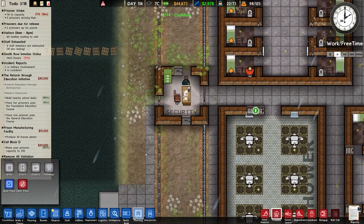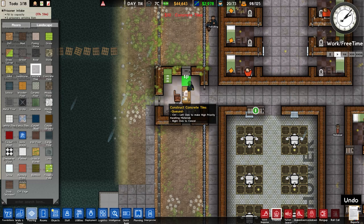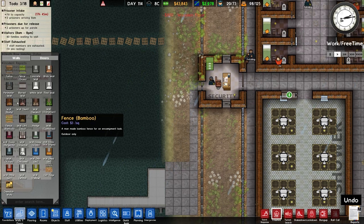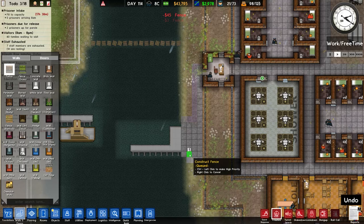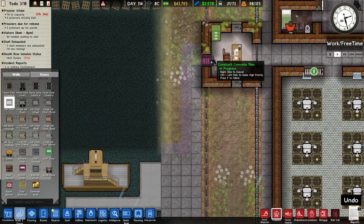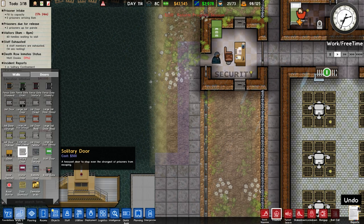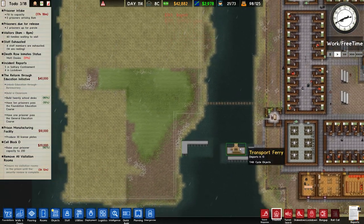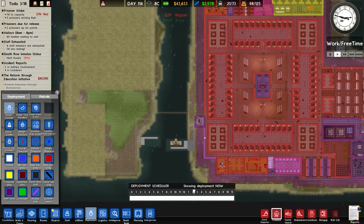First things first, over to this security room. During extreme testing we found it was quite problematic — people were always trying to run out here because this is sort of the easiest way for them to escape. So I'm going to place some flooring in and also go over to walls and doors, place a fence along there, going down to the edge. That will make sure no prisoner can easily come around here and run away. I'll also put a solitary door there to secure this a little bit more. This is the ferry dock with ferry transport going back and forth, and deployment is set to staff only, so that's all fine.